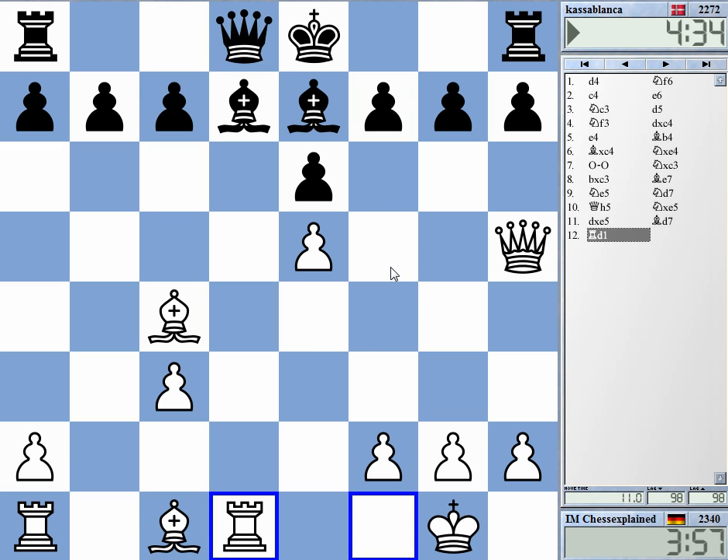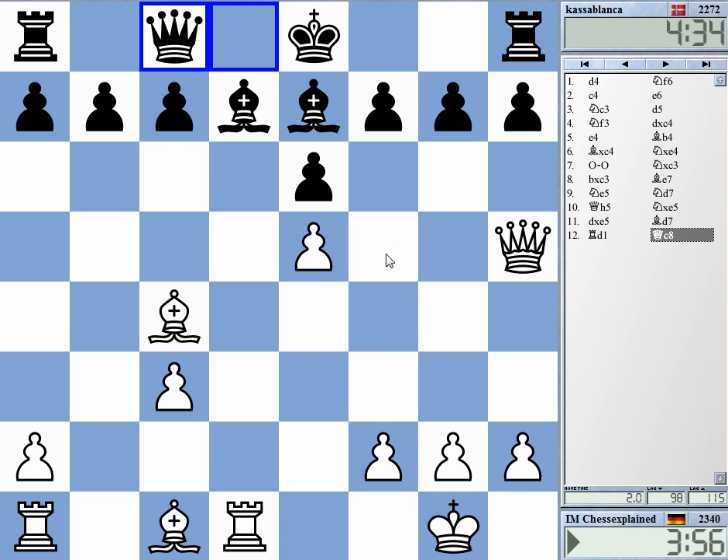White has of course some compensation — that's clear. In a practical game it's quite uncomfortable for black. Do I do bishop g5, or is this a bit too little?